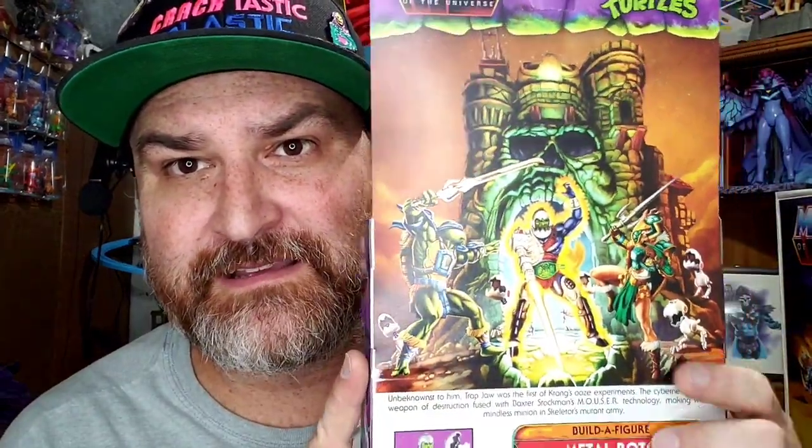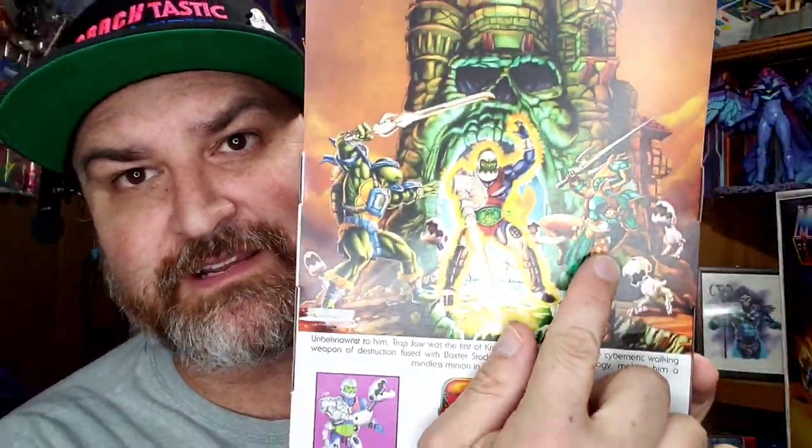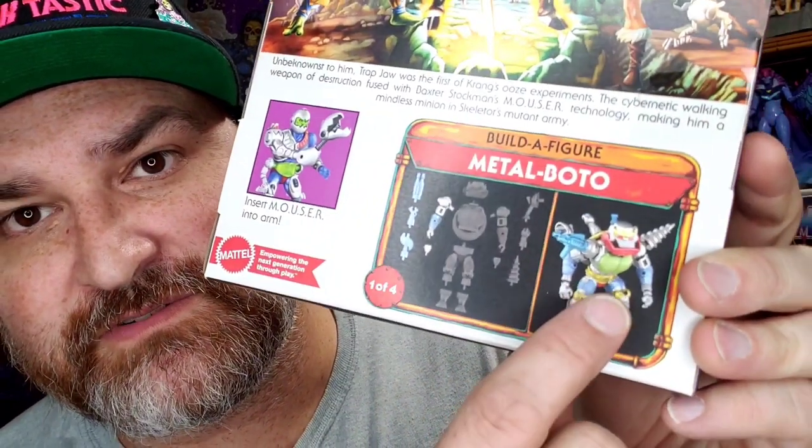Good artwork on the side there as well. Great artwork on the back with him — kind of similar to the mini-comic of Trapjaw. We have Leonardo there, and then we have a Tila figure, which will be coming in the next waves. This deluxe figure is a Build-A-Figure, and you have to build Metal Bato — a Roboto with Metalhead figure. That's what it'll look like eventually.